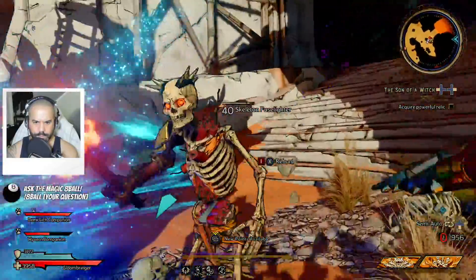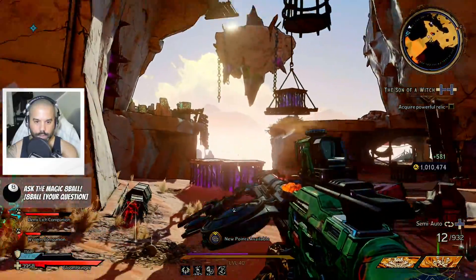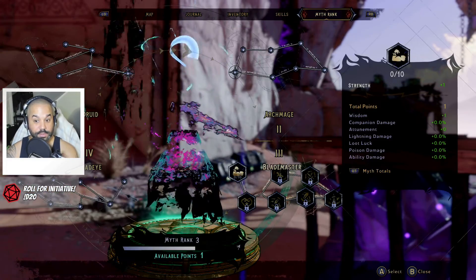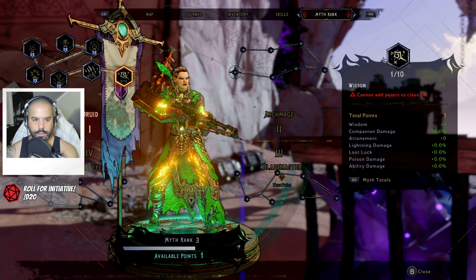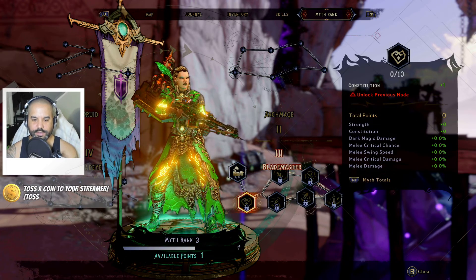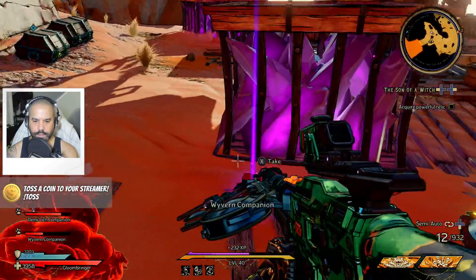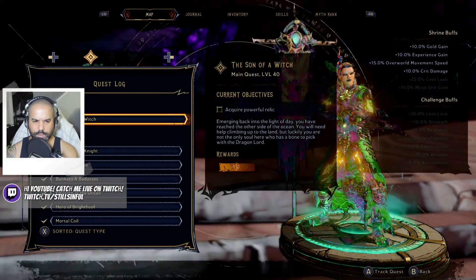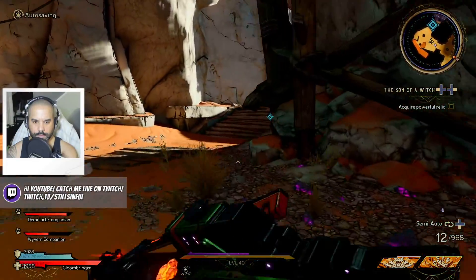We have a new skill point — a myth rank skill point. Did we not apply our skill points? Oh, I see a red. Cannot point — oh, we gotta go here. It's making me do it clockwise. I thought we could circle back for some reason. I don't know why I thought that. That was a fast level up — I'm wondering if we're going to get those points that fast every time now that we're in the myth rank.